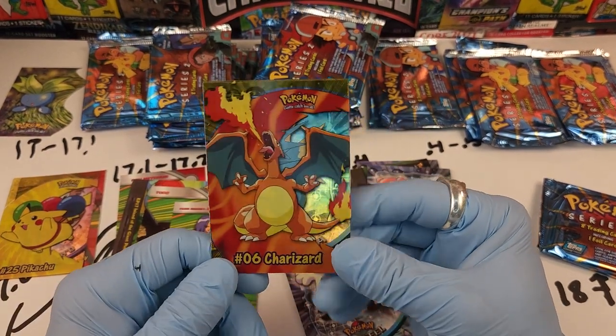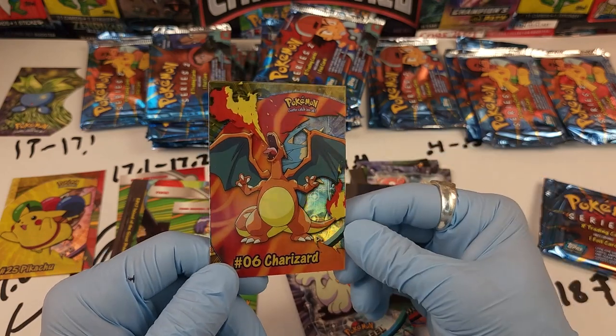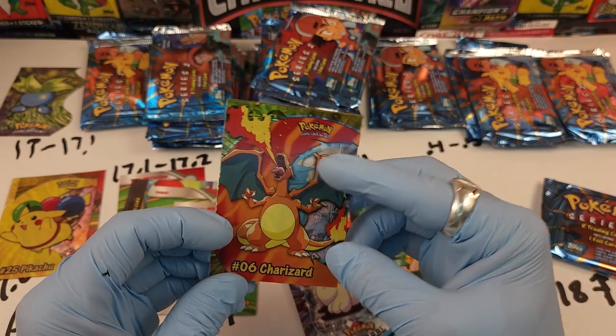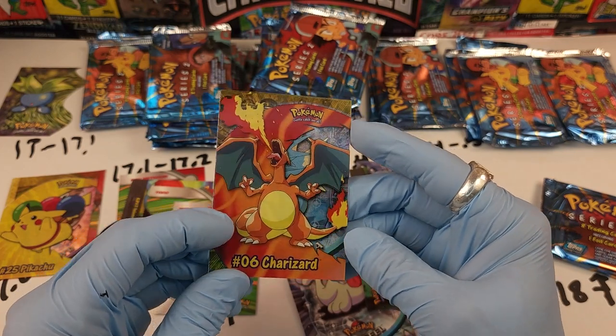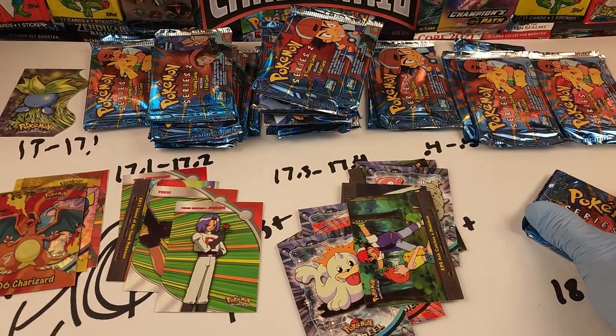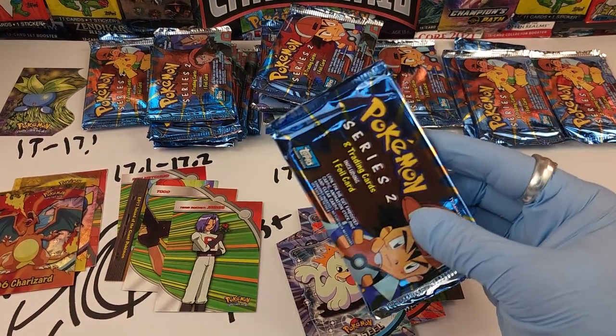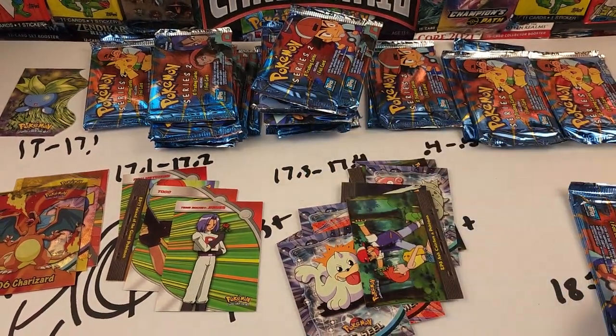It actually looks fantastic with Starmie in the background if you couldn't see the Starmie. That hurt my soul. So now you guys know it's the 18g+ packs that have the plastic clear cards.